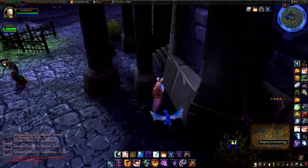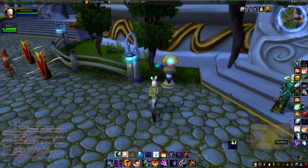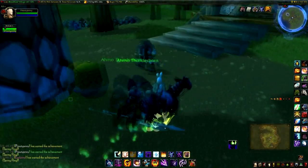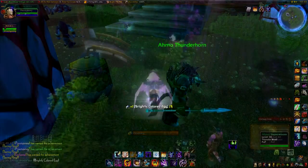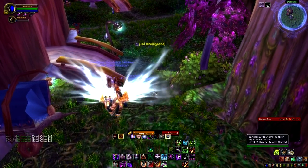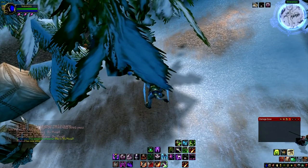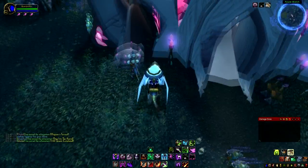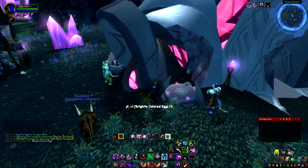The other places I want to show you are the different zones where you can collect eggs and do your achievements. For the Horde you have Brill, Falconwing Square, and Bloodhoof Village — I heard Bloodhoof Village is the place to be on Smolderthorn. For the Alliance cities we have Dolanaar, Kharanos, and Azure Watch.